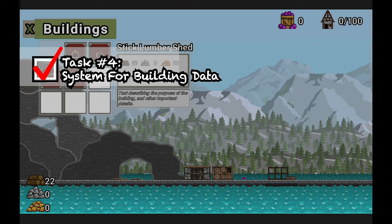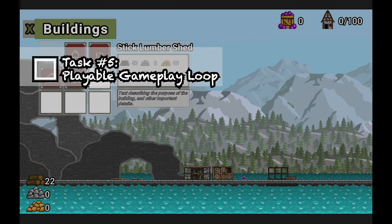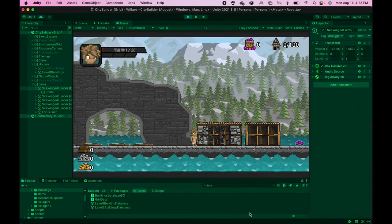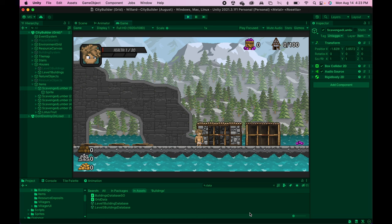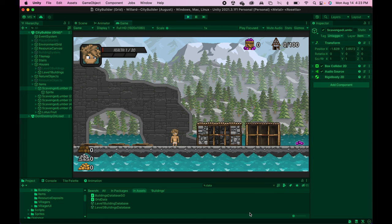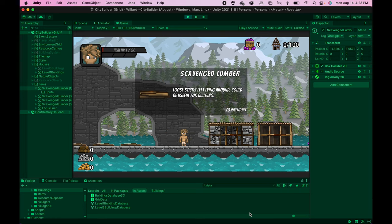It works! Now that I had placeable villagers and buildings, it was time to take on my goal of integrating it all and making a playable gameplay loop. When Willard begins, you won't have access to many resources and you won't have any villagers yet. This means that Willard and his party members will need to be able to collect resources themselves and put those resources to work.